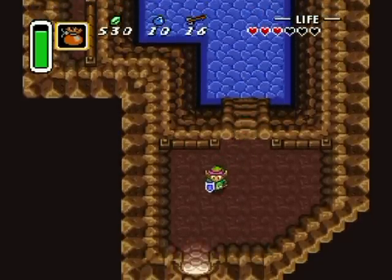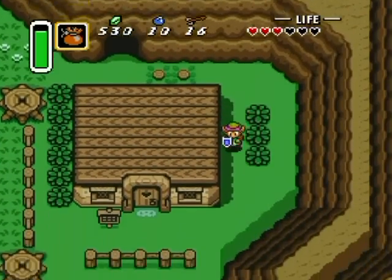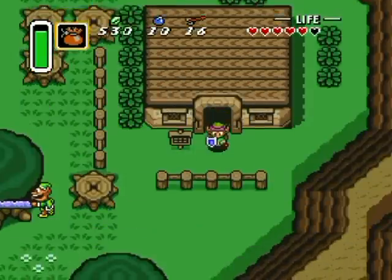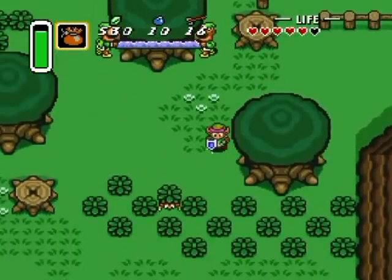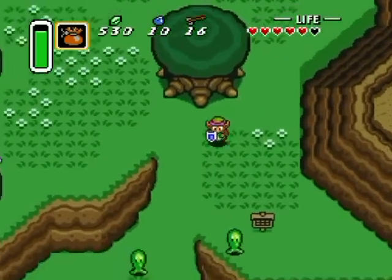Over here is something you can't get right now — keep that in mind. It's a heart piece on top of a ledge; you get that from another way. We have to go back here after dungeon four to get that. And this is the place with those two guys — the House of Lumberjacks: A. Bumpkin and B. Bumpkin.